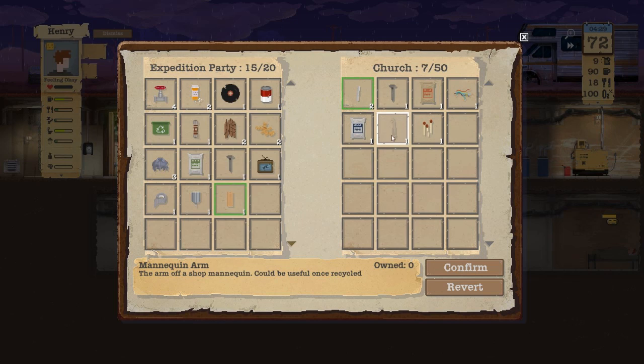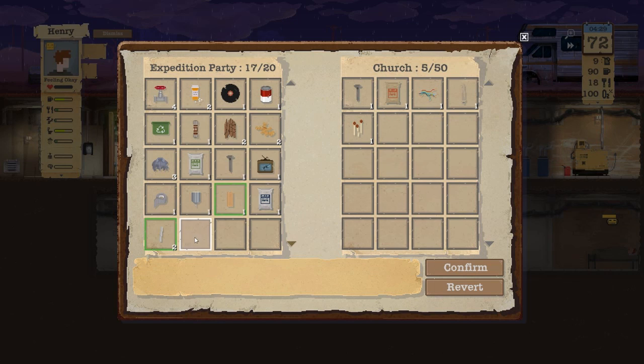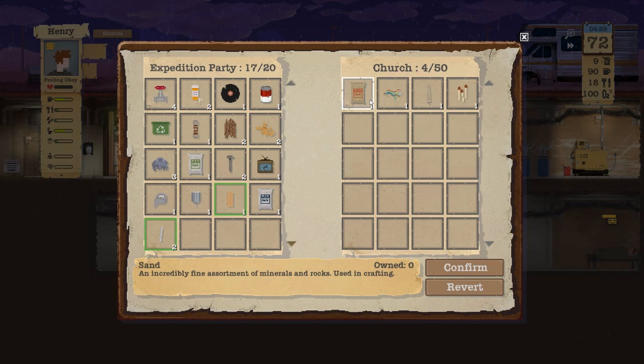I wish I had the recycler, because then I could recycle this mannequin on him, which would probably get me plastic. Take some more pipes with you — we don't have enough pipes yet. Not enough room.